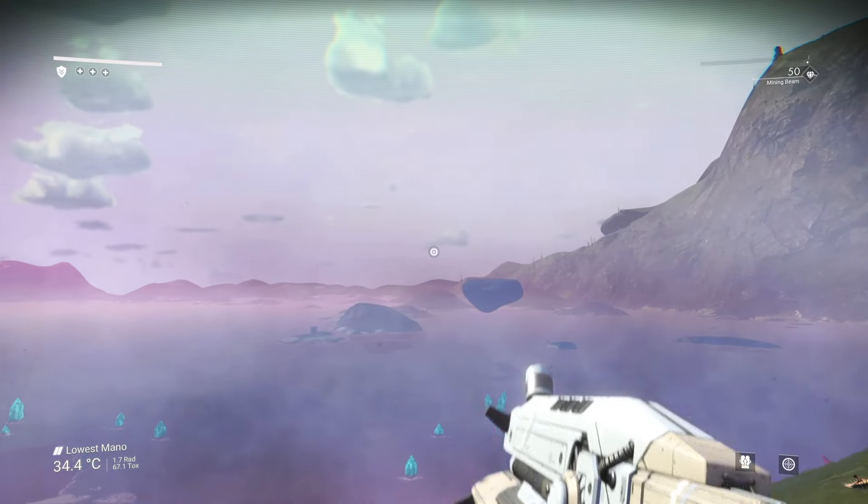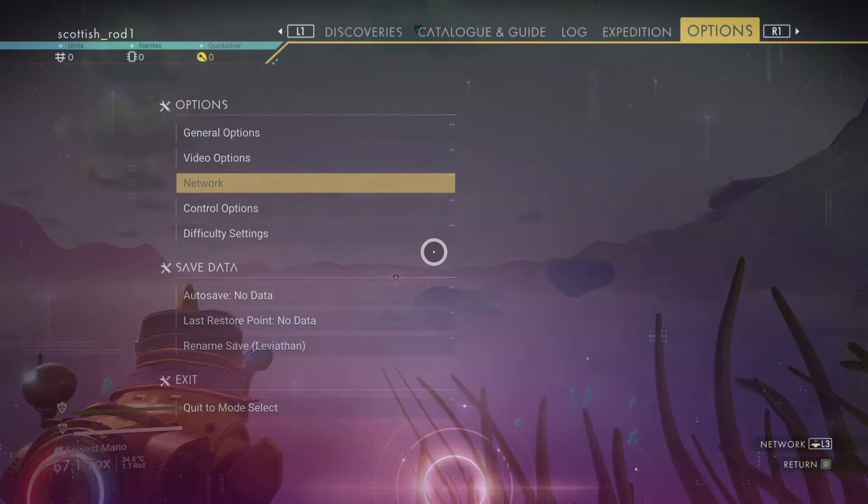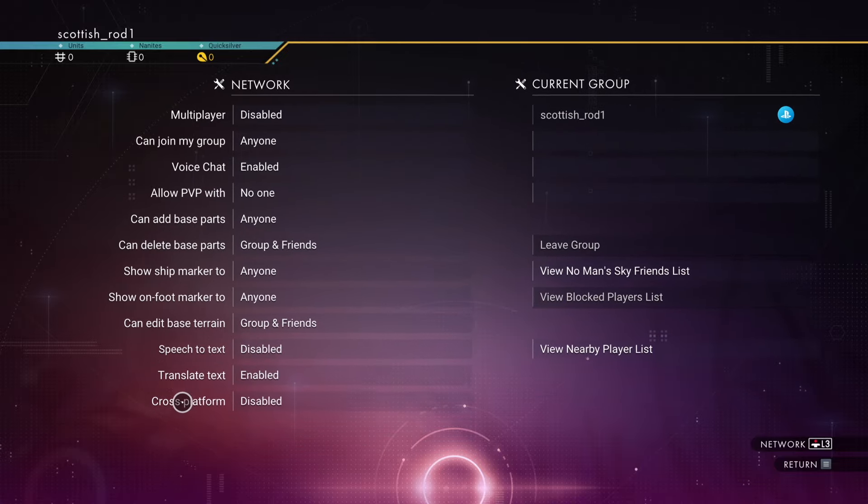When you follow this guide, you should be set up nicely for the rest of the phases. First things: make sure your multiplayer is turned off to reduce any chance of bugs, and make sure PvP is off.